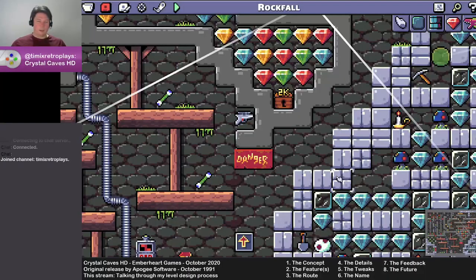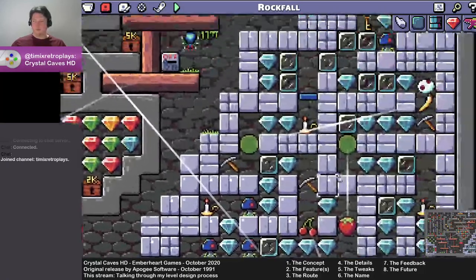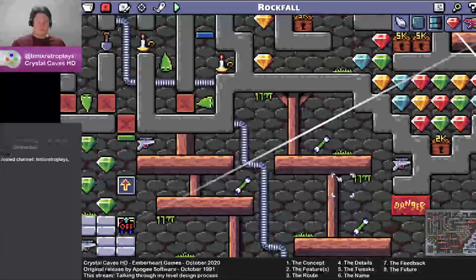So I had the concept — I want a mine that has sort of caved in. I had the features, which is the rockfall bit and then the mine itself.